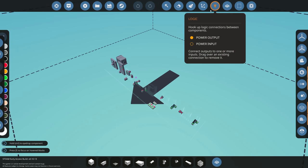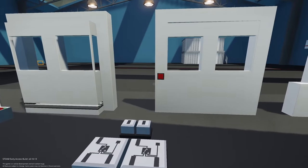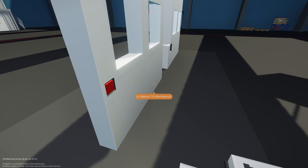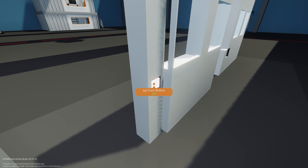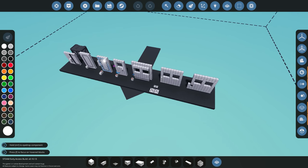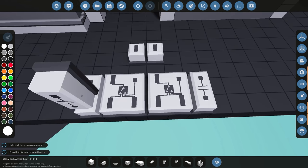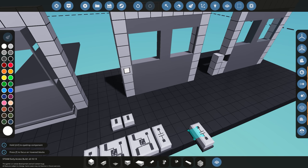Testing it out: pressing the button causes it to push out and slide. Releasing causes it to close. However, there's a problem — the pusher and slider both receive their signals at the same time, so the door tries to slide outward and push outward simultaneously, causing it to get jammed. You need to delay one of those signals a little bit, and we'll use capacitors to do that.